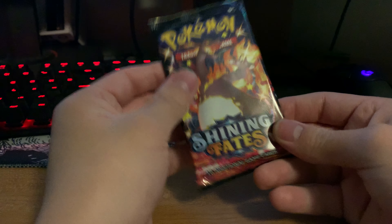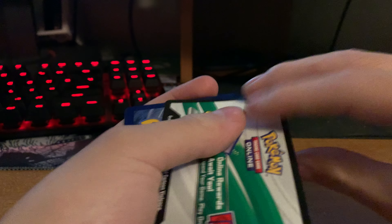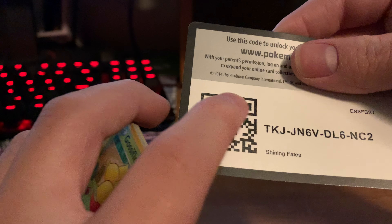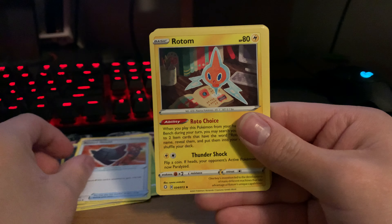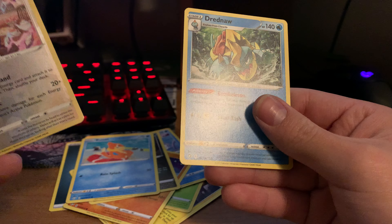So we're down to our last Shining Fates pack. It's going to be more of a short video, just because I want to diversify the card openings. This has kind of like a texture to it — it's weird. Four from the back. We got Dark Energy, Wailky, Rusted Shield, Rotom, Gossifleur, Snom, Trapinch, Nickit, Buizel, a Reverse Indeedee, and a Non-Holo Rare Dreadnaw.